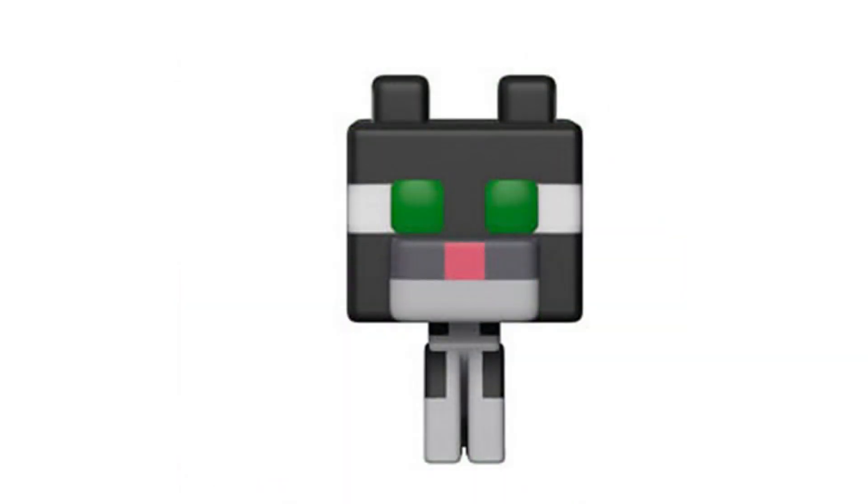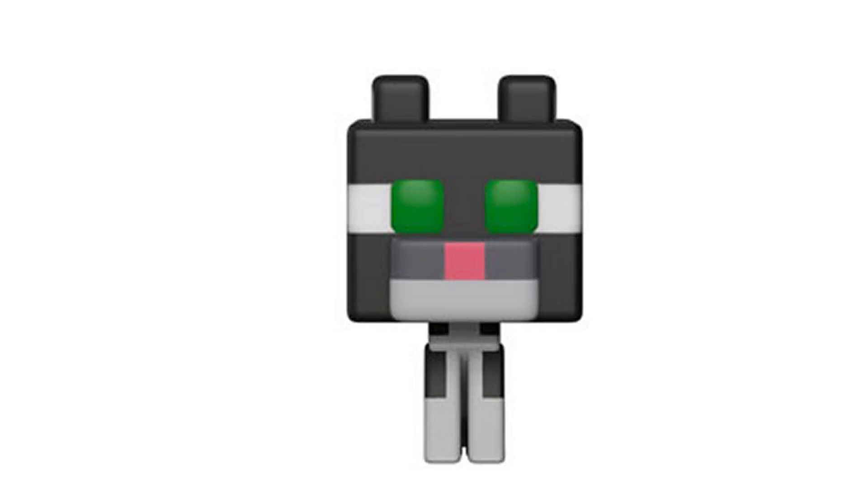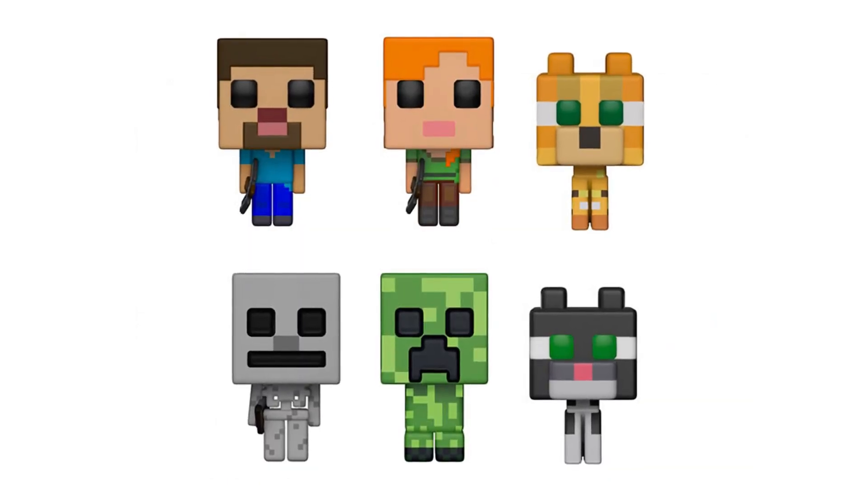The last figure we get is a chase figure, meaning he's gonna be really rare. This is another Ocelot Cat called the Tuxedo Cat. It's the same figure as the Ocelot Cat, only with different colors. Even though it's the same figure, I'll probably still grab both of them. So those are the six figures of Minecraft.